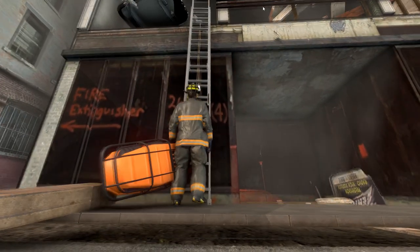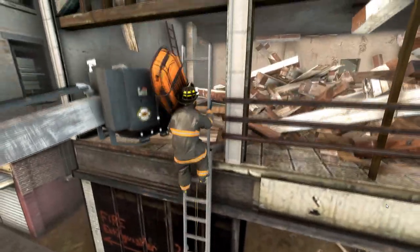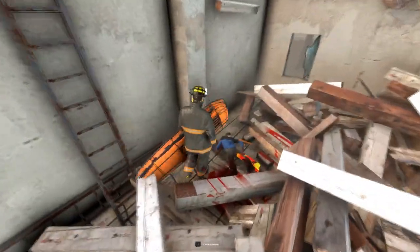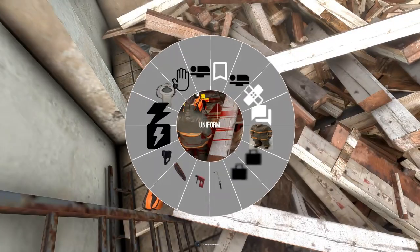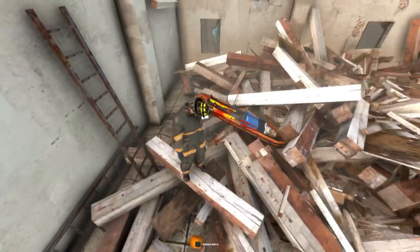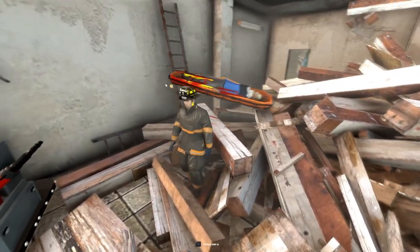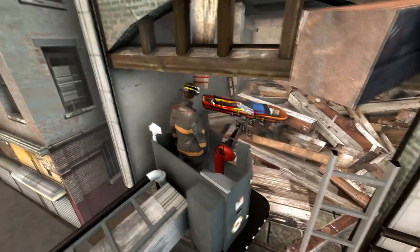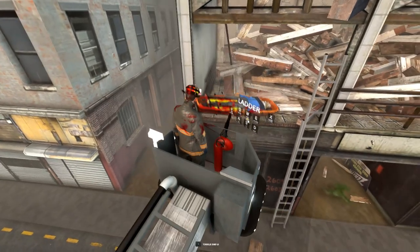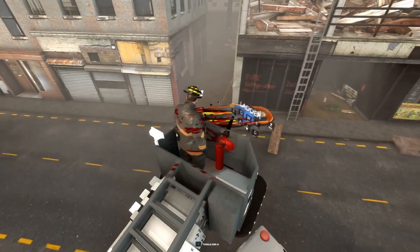Here we're heading back up with our Stokes basket to package the patient and pull him out. While standing near the patient with either the Stokes basket in hand or dropped, go to Treatments and select 'Move to Stokes Basket' — that will place the patient in the Stokes basket and we can carry him. Remember: if you hold C, it will freeze the camera, allowing you to grab an object and move it — such as the patient or debris — without the camera moving at the same time.